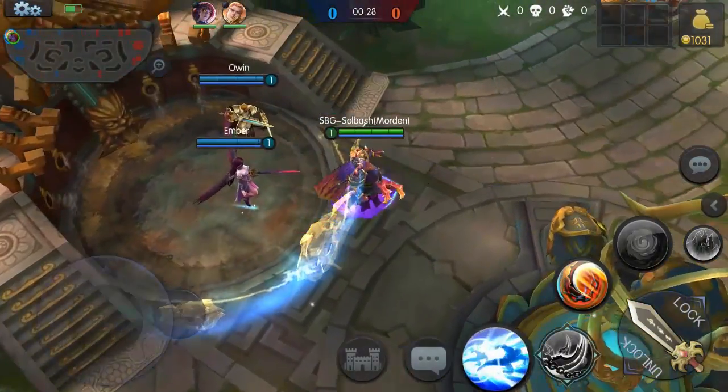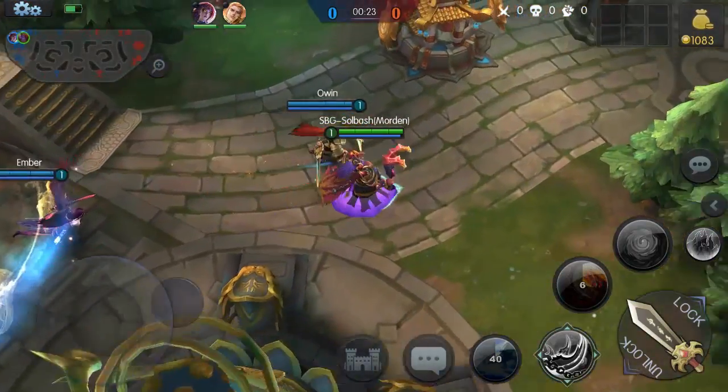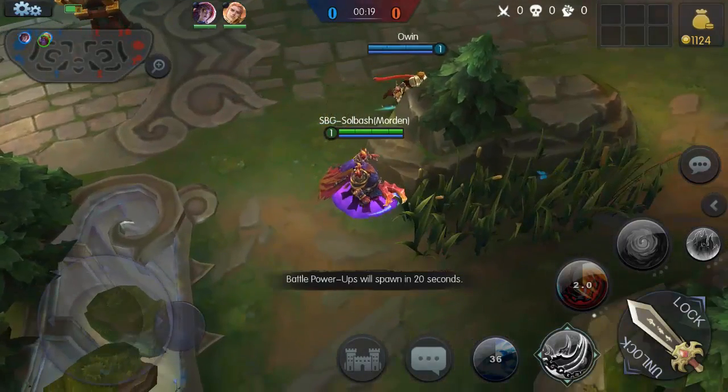First starting out, you're going to want to grab the Claw, teleport out, and let's see if we can grab one of these guys. Drag him out with me. Now we've got an extra start — you've got two people out.